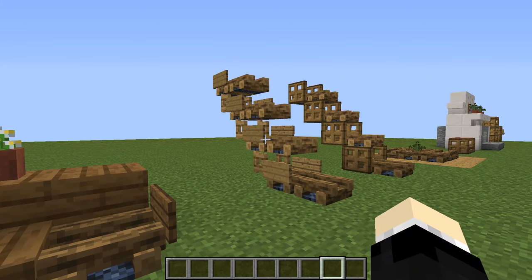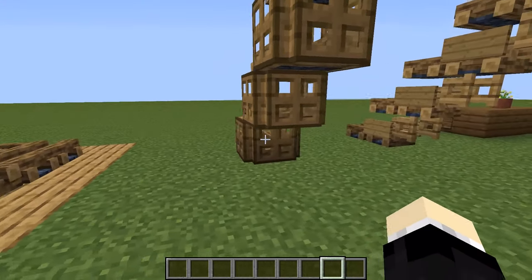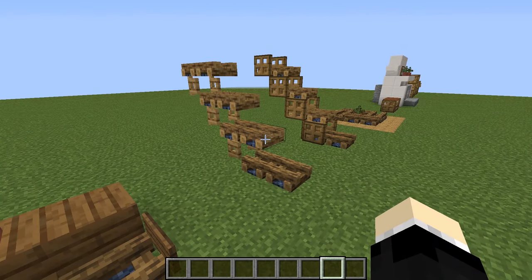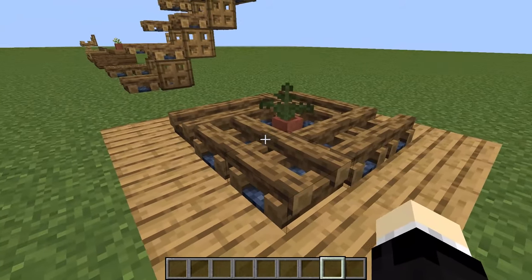Next, stair designs. I think the first one looks good without signs too. This is a low table. Put a flower pot in the middle to make it look nicer.